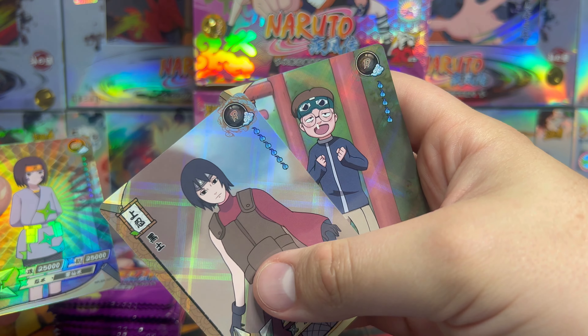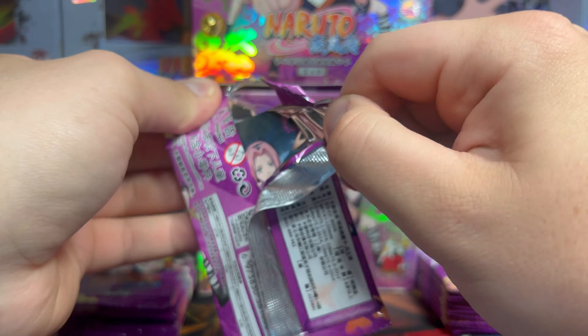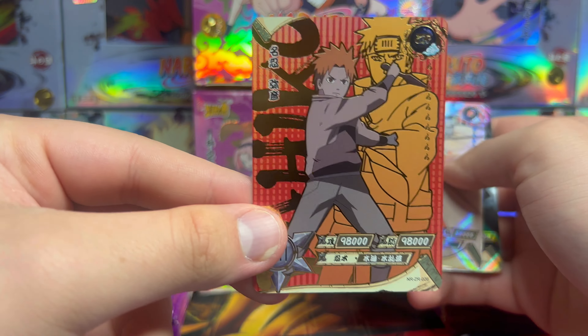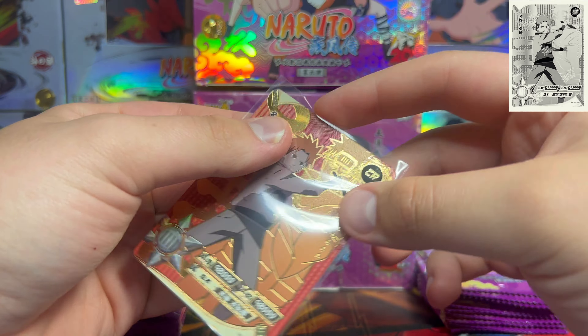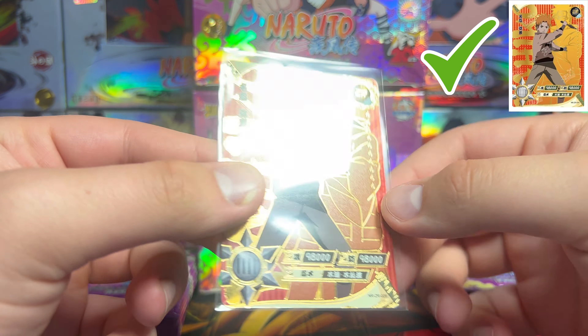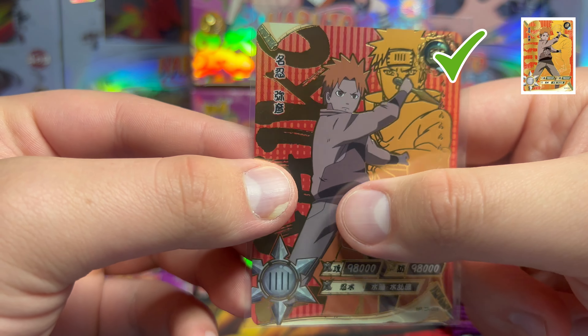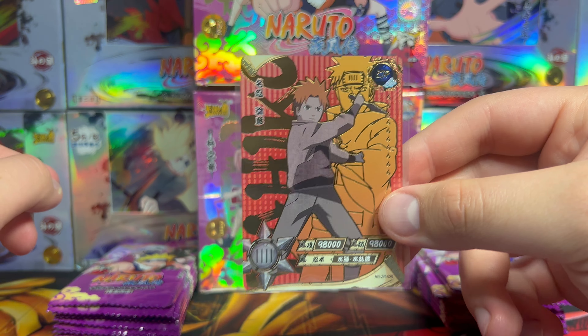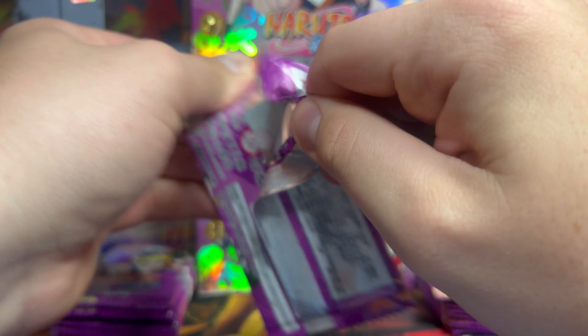We got Rin as an SR and then Rin and Udon. We've been on a dry spell — we haven't seen our first ZR yet. But I can see it poking out at the bottom — here we go, first ZR of the opening! We got Yahiko — I believe this is a duplicate, but let me check. Actually, I did need this for my every-ZR binder. The ZRs are textured — you see the younger character and then them as an adult in the background. Absolutely love the ZR cards.